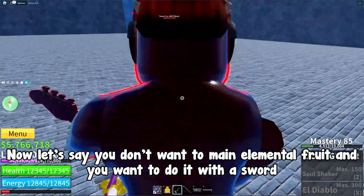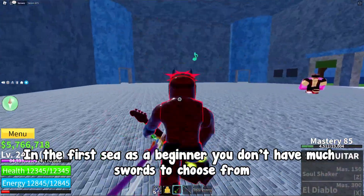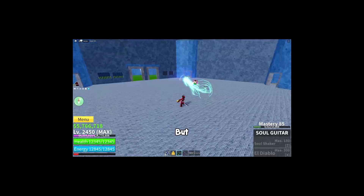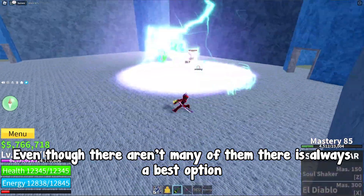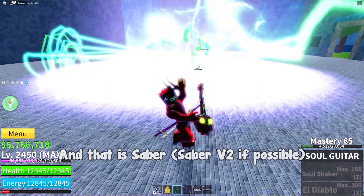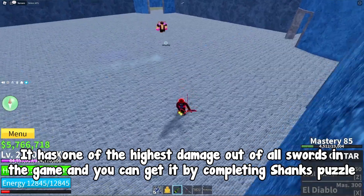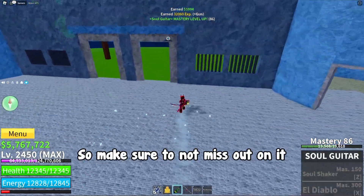Now let's say you don't want to main an elemental fruit and you want to do it with a sword. In the first Sea as a beginner, you don't have many swords to choose from. But even though there aren't many, there is always a best option, and that is Saber — Saber V2 if possible. It has one of the highest damage outputs of all swords in the game, and you can get it by completing Shang's puzzle. So make sure to not miss out on it.